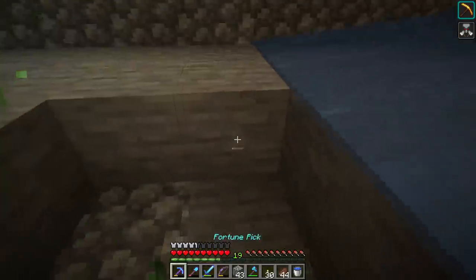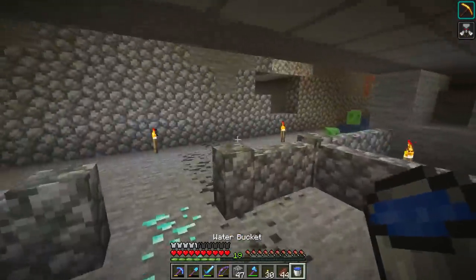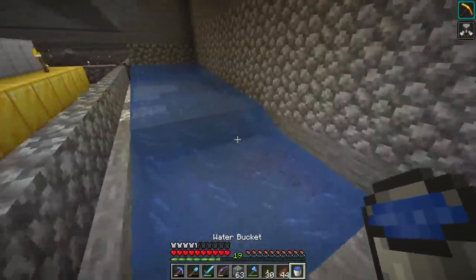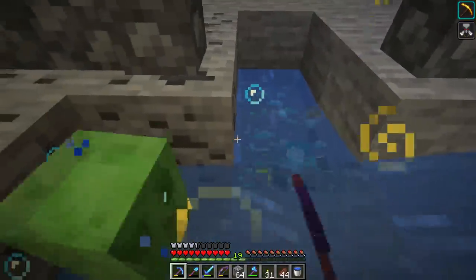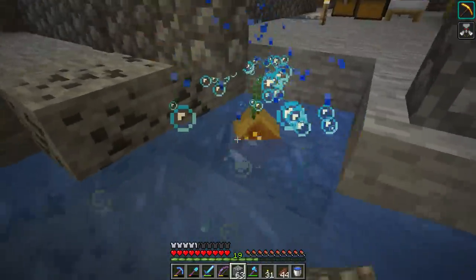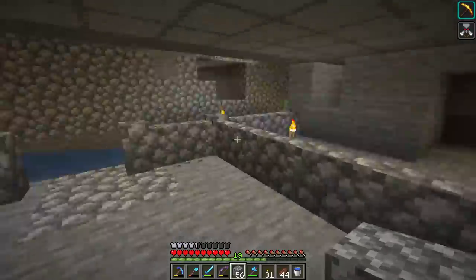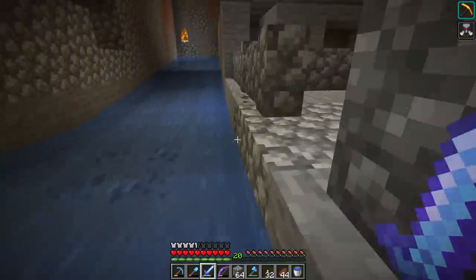If you're doing a single slime chunk, the measurements will be different but the concept is the same — place water on either side of your falling gap over and over until you have it all moving towards a central location. By the way, there are diamonds down here I was saving for a guessing game — that's why there's a bunch of diamonds here if you found them on the world download.